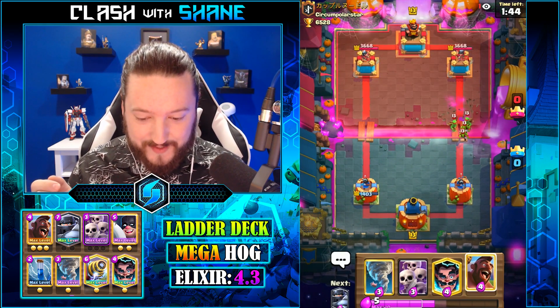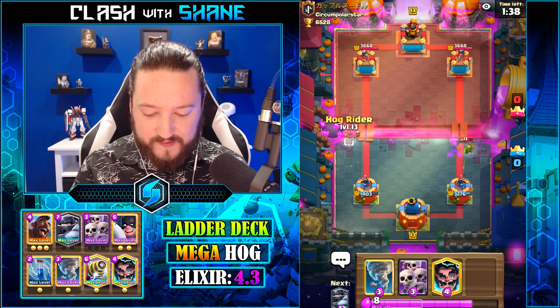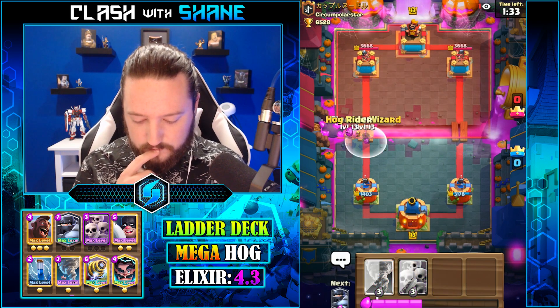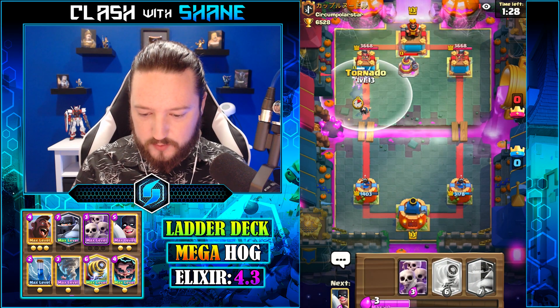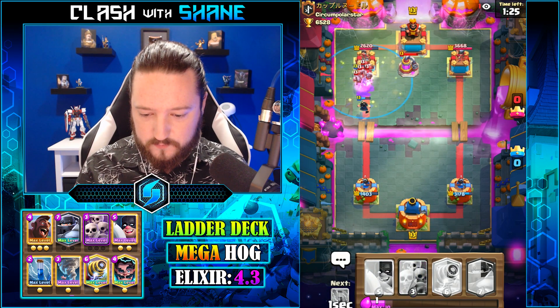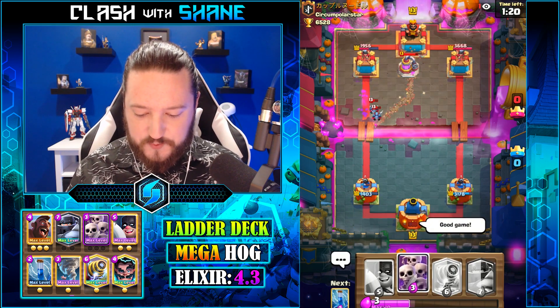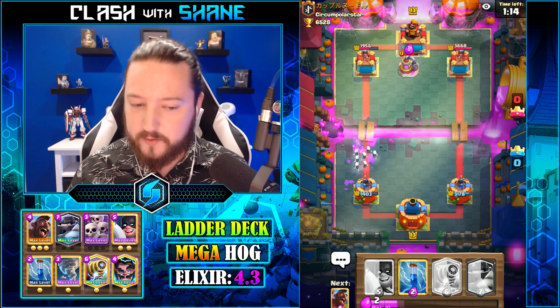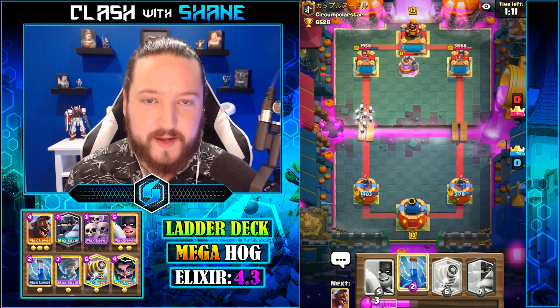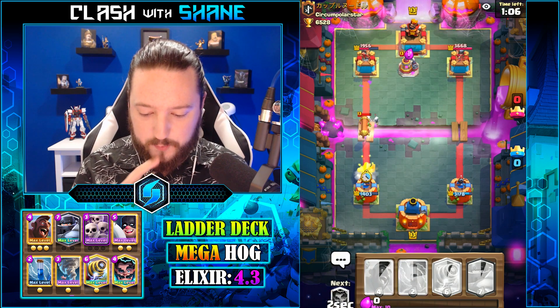I literally can't believe it - the Battle Ram connected despite the Executioner doing some work. The Barbarians survived the Musketeer - that whole thing was just strange. Ever since the first play when we went Mega Knight for that Miner, I think we're dead. That first play where we went Mega Knight for the Miner - we're not doing too hot right now.